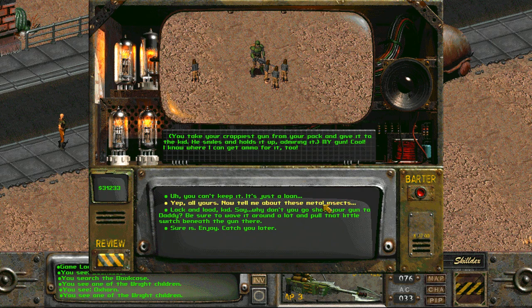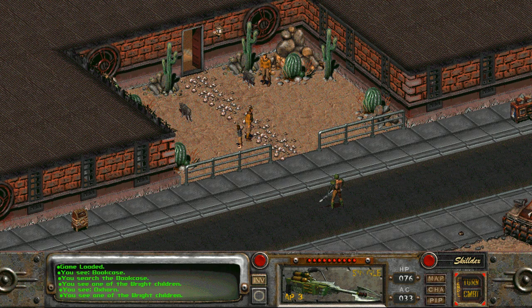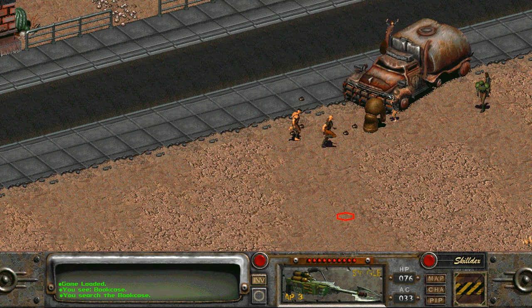'Lock and load, kid,' we can say. 'Why don't you go show your gun to your daddy? Be sure to wave it around a lot and pull that little switch beneath the gun there.' 'Okay,' says the child, and he runs off. If we follow the child back into the Wright mansion, the rest of his children turn hostile — apparently they see the kid running around with a loaded pistol and they put two and two together. So if we want to do this without getting caught, as soon as we tell the kid to go show the gun to his dad, we leave the area and come back. The kid runs off and we hightail it out of this side of town.